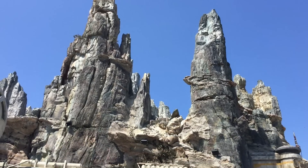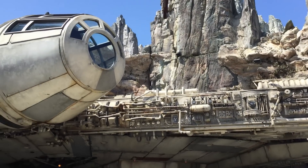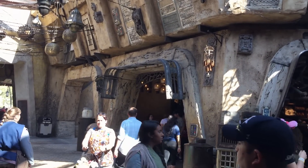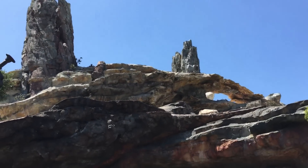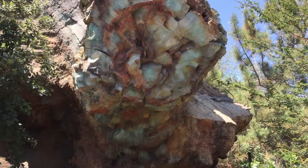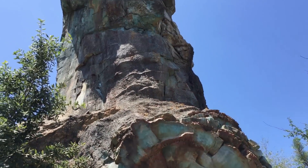Not too long ago at a theme park not too far away, Star Wars Galaxy's Edge opened at Disneyland, and soon at Walt Disney World, transporting people to Black Spire Outpost on the planet of Batuu. While the tall rock spires of Batuu enhance the otherworldly experience, they take their inspiration from some very real rocks here on Earth. I'm going to discuss the geology that inspired the planet of Batuu and Star Wars Galaxy's Edge.